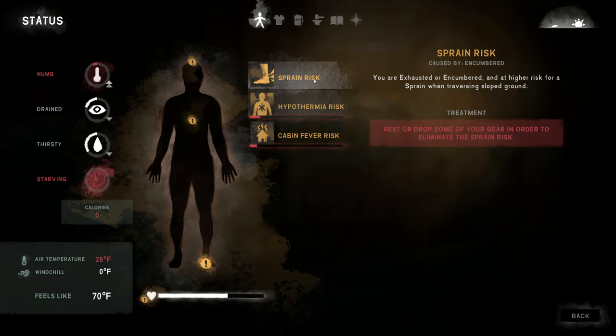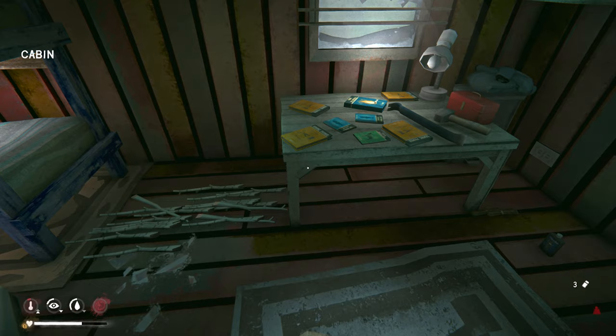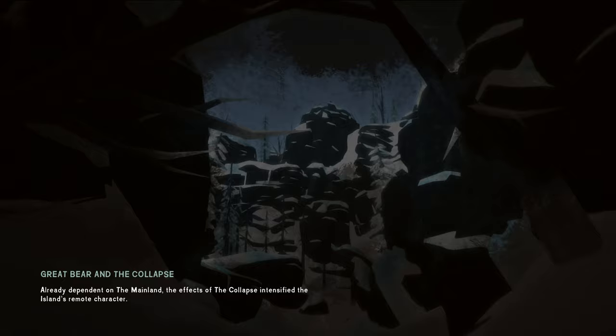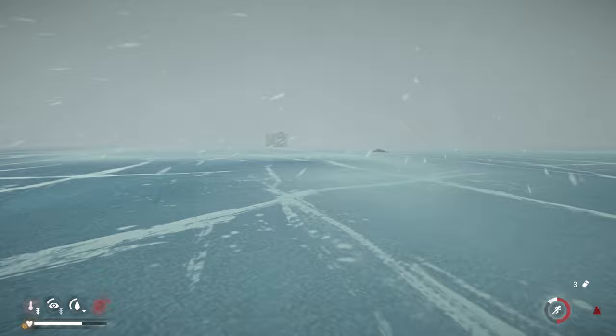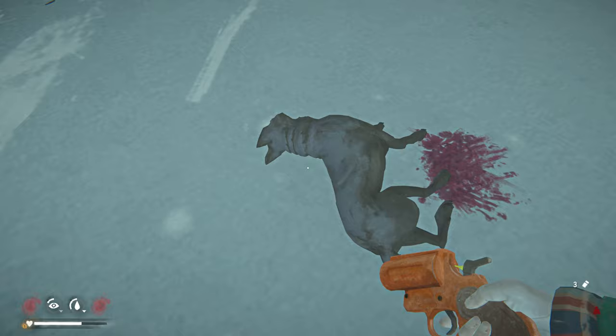Cabin fever is at 9% — not too bad. Hypothermia and sprain will go away shortly. I need water — the water out here isn't potable. There's also a wolf over here to carve up — I forgot about him. There's an arrow there too. Lots of things to do right here.